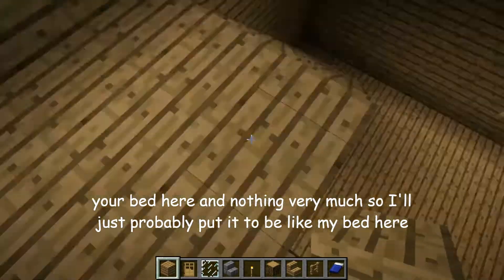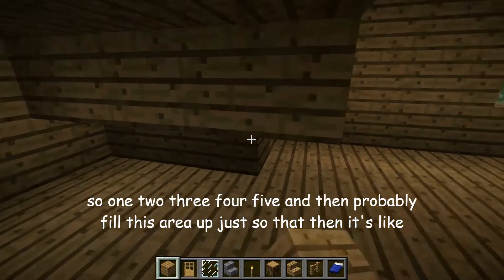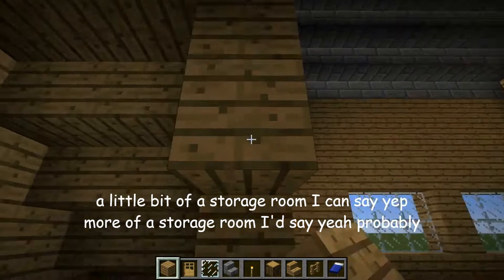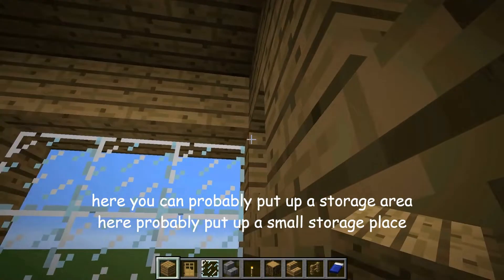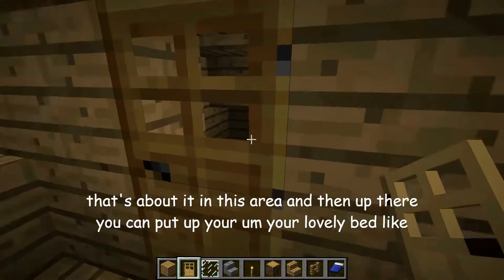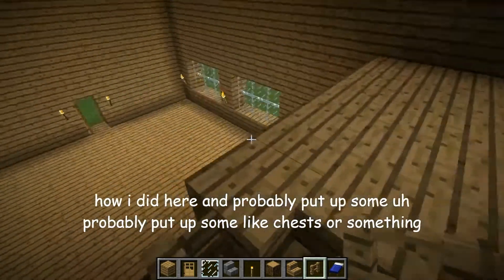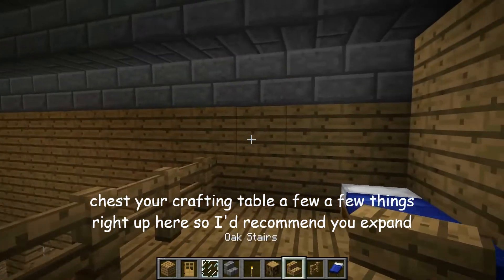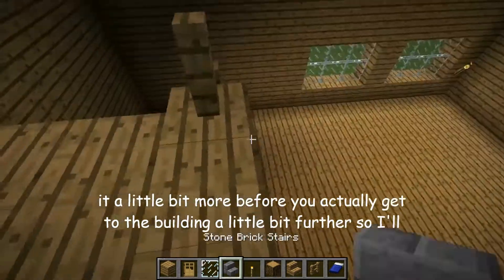Just then it's like you have your bed here. So I'll probably put the bed here — one, two, three, four, five — and then probably fill this area up so that it's like a little bit of a storage room. You can probably put up a storage area here, a small storage place. And that's about it in this area. And then up there you can put your lovely bed, like how I did here. Probably put up some chests or something — chests, your crafting table, a few things right up here. I recommend you expand it a little bit more before you actually get to building further.